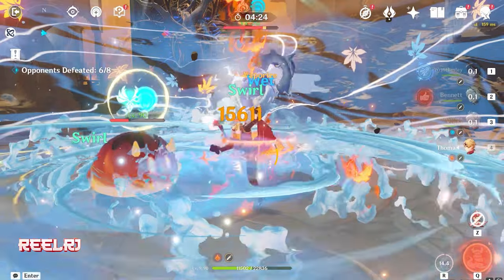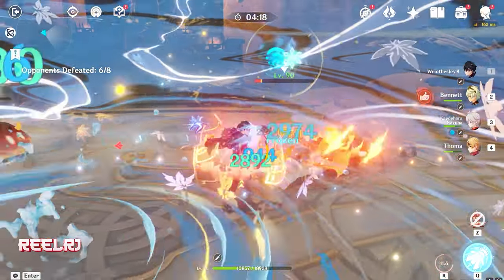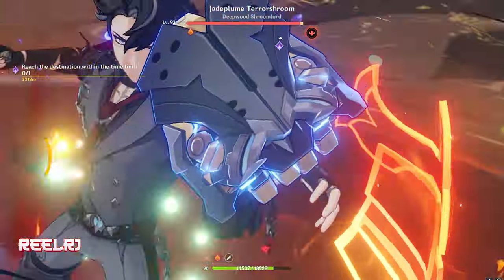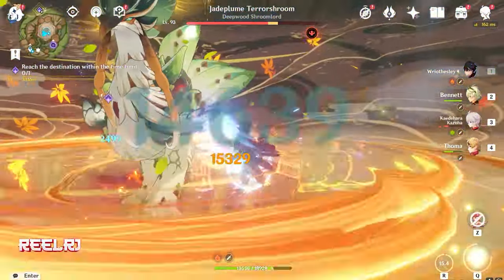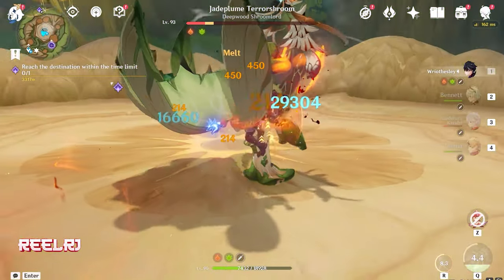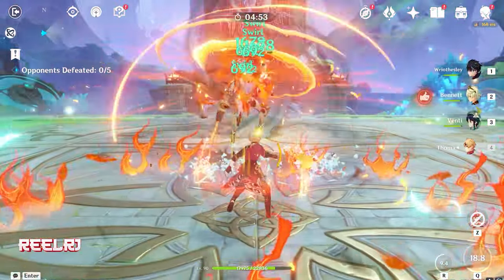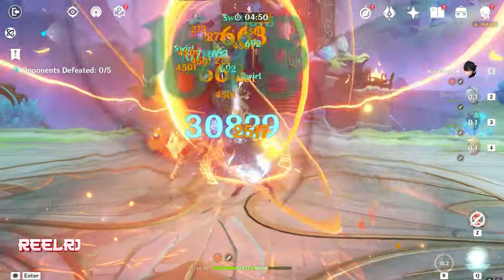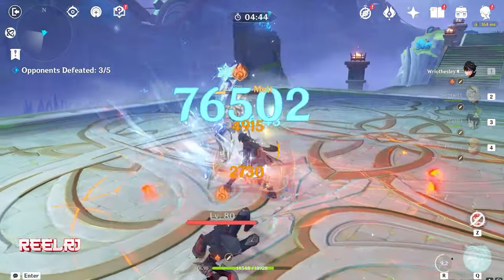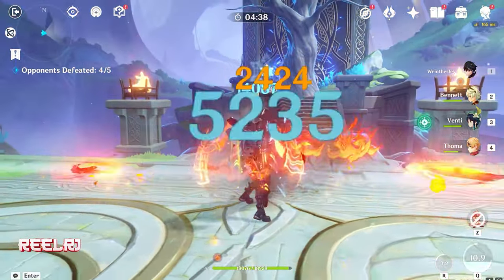With Wriothesley and Kazuha you can get the same damage as with Shenhe, but this time against multiple enemies — you can crowd control them and kill them all. If you run Kazuha with a single enemy, the team is also very strong and you can kill big enemies in 10 to 15 seconds with no issue. With Venti, you're not getting the elemental damage bonus, but both Kazuha and Venti run the VV artifact set so you get the VV set benefit from either character.